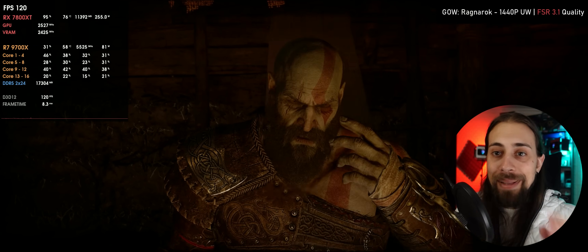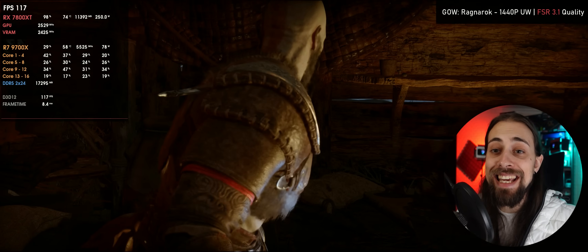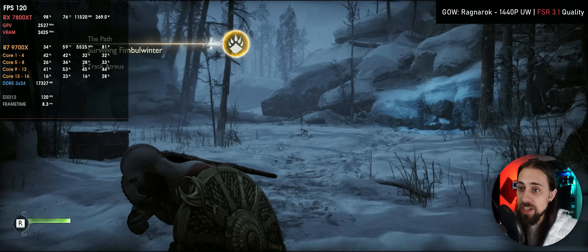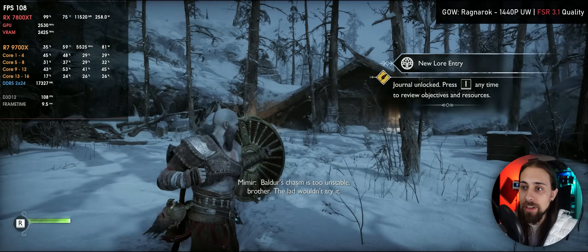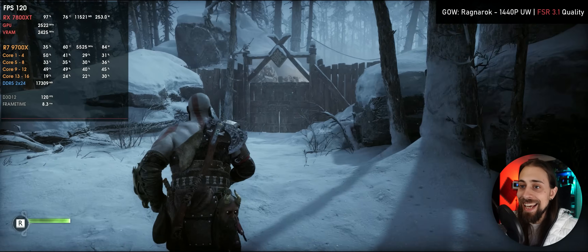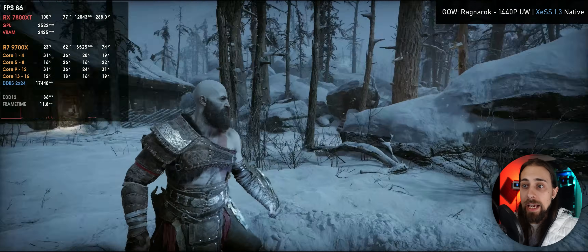It is completely playable — upscaling from 960p to 1440p ultrawide, image fidelity is perfectly acceptable, and we get around 120 fps instead of the 70–80 fps with FSR 3.1 native. So far, one of the best implementations I've seen. Even in terms of movement there's nothing really noticeable, even when looking at the character model. Slowing down to 0.3x wouldn't make sense in real gameplay — I see no disocclusion problems even with quality settings at 1440p ultrawide.